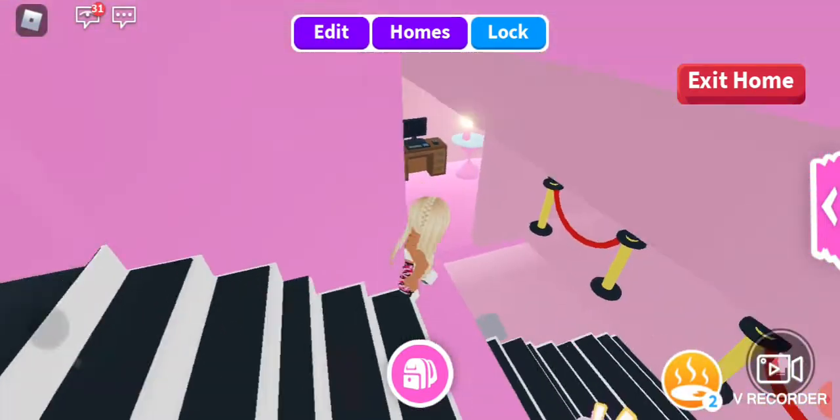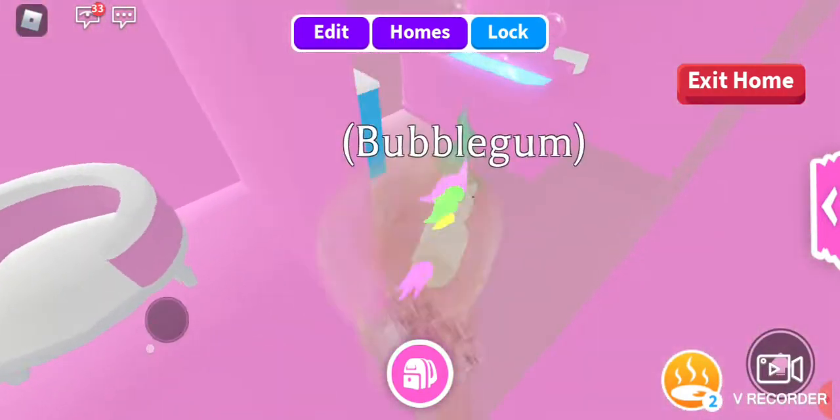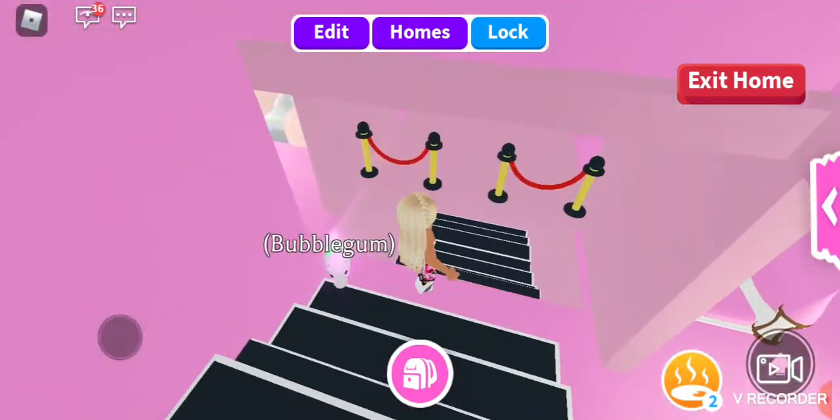Over here is my friend's room where she's gonna stay. This is her little bed. She's fully decorated her room, a little ensuite and a little balcony so she can look out.